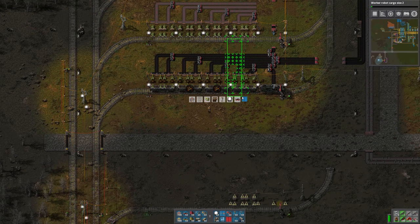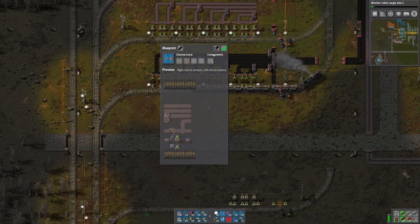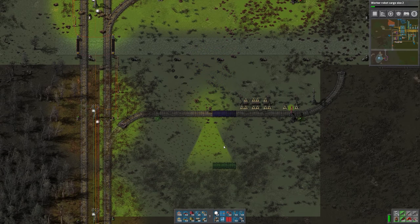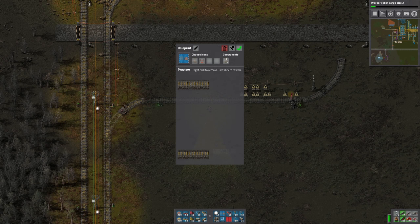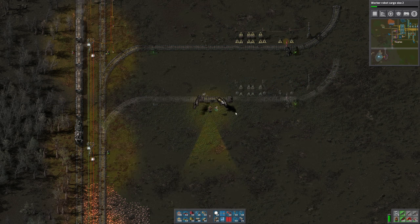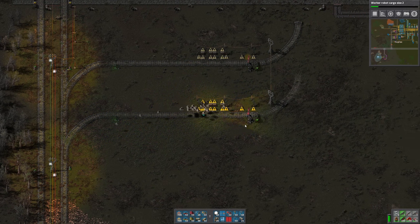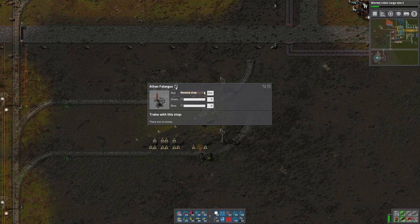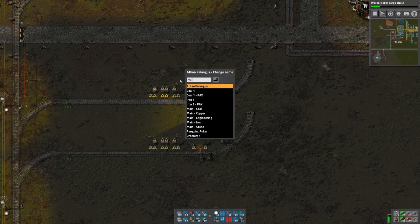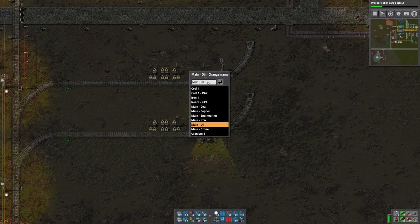What I want to do is just get a handle on the spacing in between the stations so that I can make those consistent. This will be the sulfuric acid station. We'll call this one 'main-oil' and this one we'll call 'main-acid'.